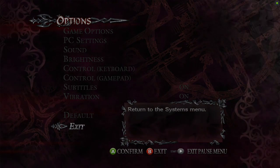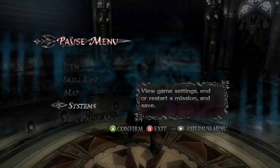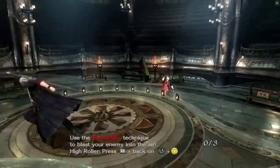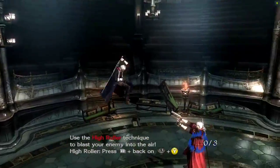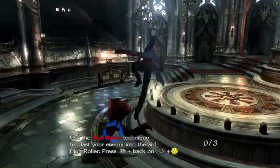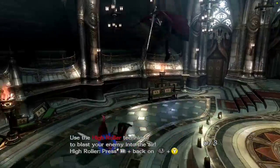Oh, much better! Now I can actually hit the buttons. What's the trigger? I don't know what trigger is, but yeah, that's a lot better so now I can actually aim and move around a lot better. Where the hell puts the aim on the right side? Weird. Or not really aim — the target.